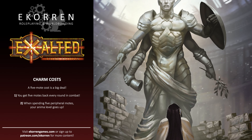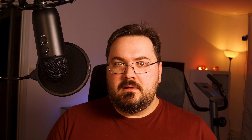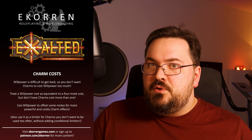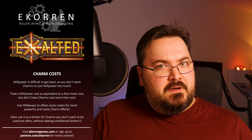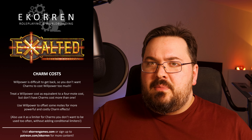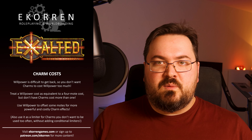Another cost is Willpower — you don't want to use it too much because it's hard to get back. Outside of combat you only get one per day if you sleep well. In combat you're out of luck unless you have special charms, do a cool stunt, uphold a major or defining intimacy, or achieve major story goals. Most charms that cost Willpower have it comparable to four motes, so a charm costing five motes could in theory cost one Willpower instead, but this isn't an exact translation since it's easier to get five motes back than one Willpower. It's rare for charms to need more than one Willpower — it's more common for a powerful charm to include a single Willpower to offset some of the mote cost.